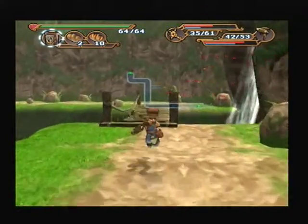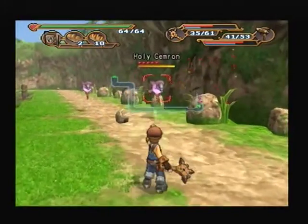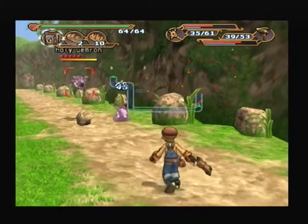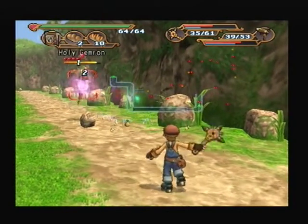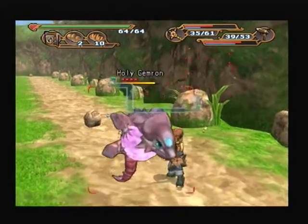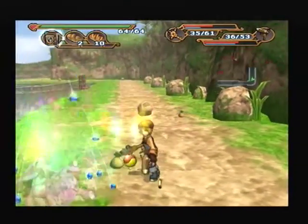We got very lucky and got the ability to see where all the enemies are straight away. We can actually knock these orbs back at them and counter-attack, but as you saw, it did like 12 damage while our gun deals like 45. So I'm not going to bother doing that.